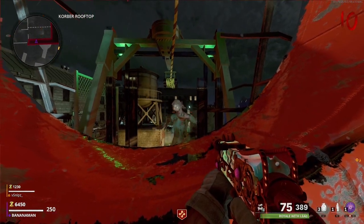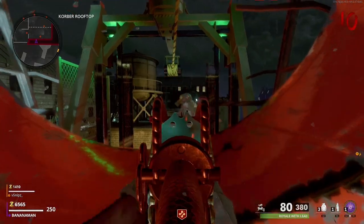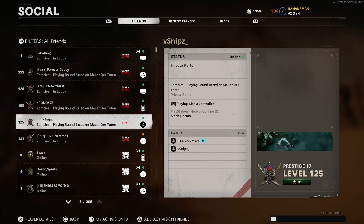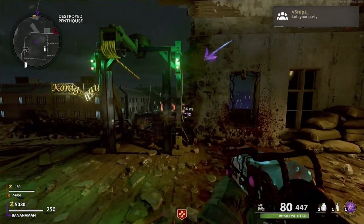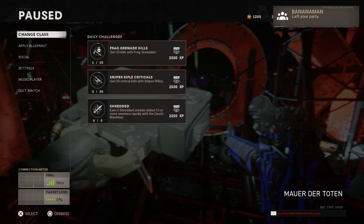Our first glitch is located on the map Mauer der Toten. You will need at least 2 or more players, and your host must kick the other players not doing the glitch from the game. To kick these players, go to your socials, click on the player's name, and select 'Remove from Party'. Your teammate will then go to the Korova rooftop, get onto the zipline, and pause as soon as he activates it.